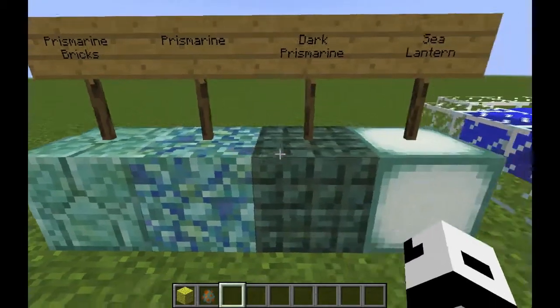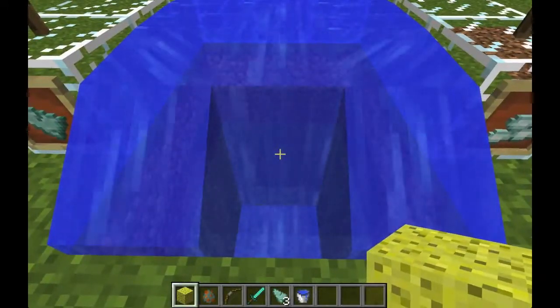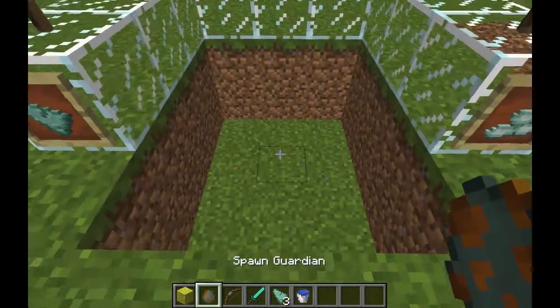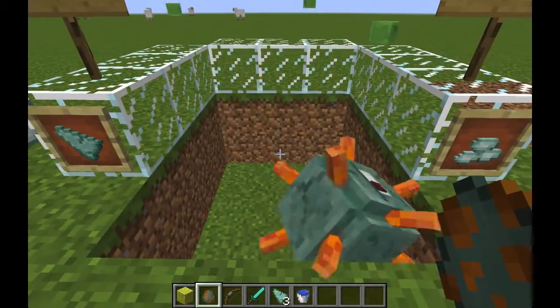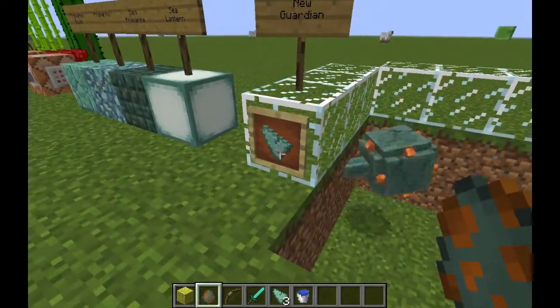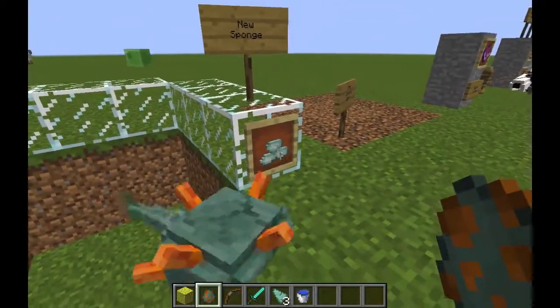A couple of new blocks: prismarine bricks, dark prismarine, and sea lantern. Sponges are now working — you can use them to absorb water. We also have a new mob called the guardian which protects the underwater temple, new in Minecraft 1.8. There's also the new prismarine shard and prismarine crystal items.